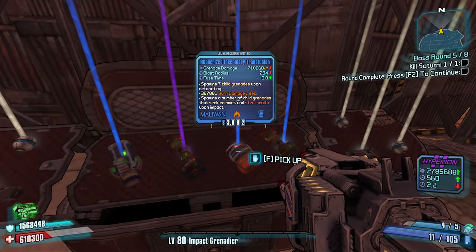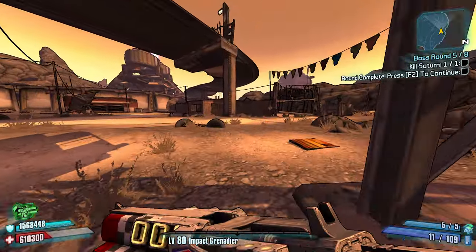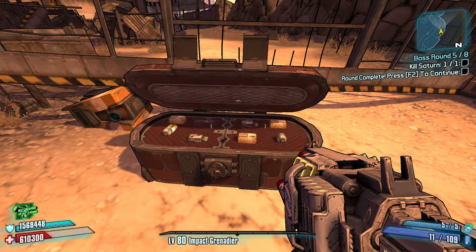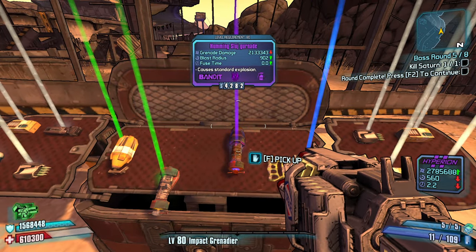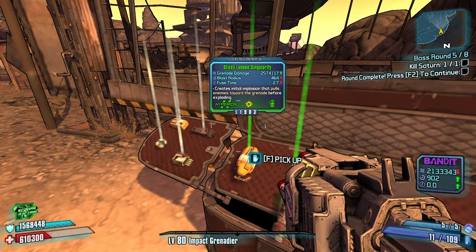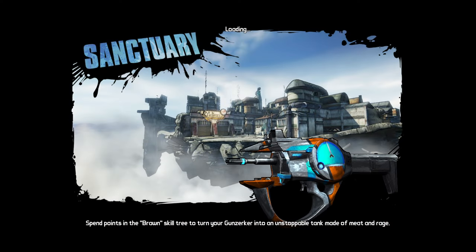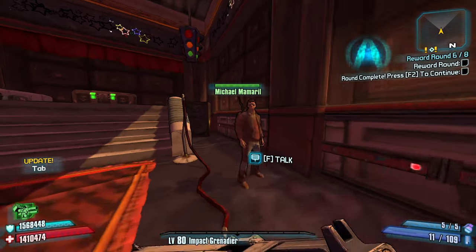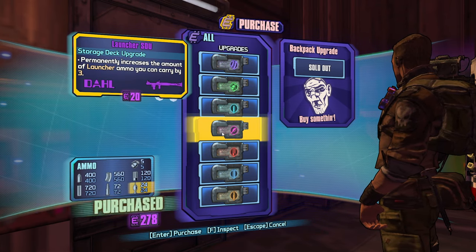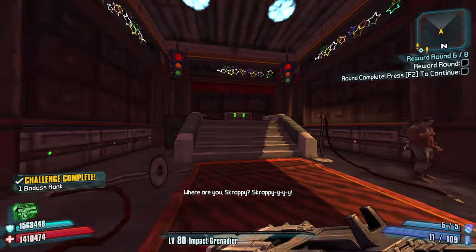I didn't have to use the cheap spot or cheese Saturn. Homing slag - I like the chance to absorb, it's only 11 though. We go next and we have a Ravager for when we need it. And how about some launcher max blammo? I got options on options on options.